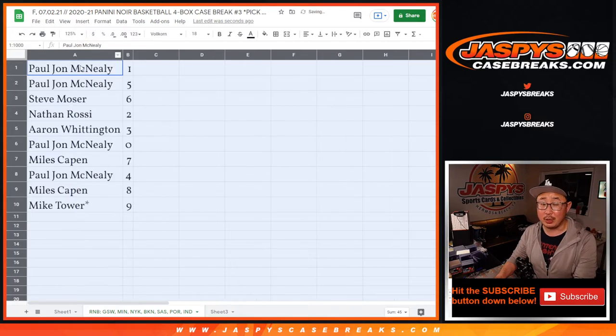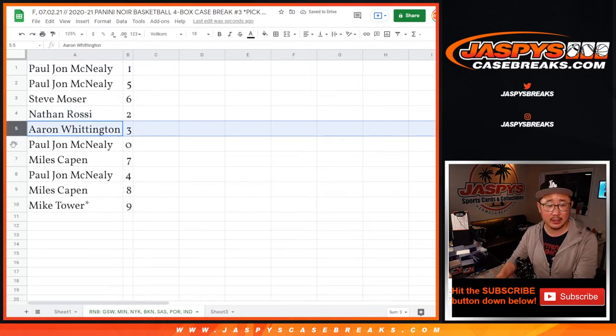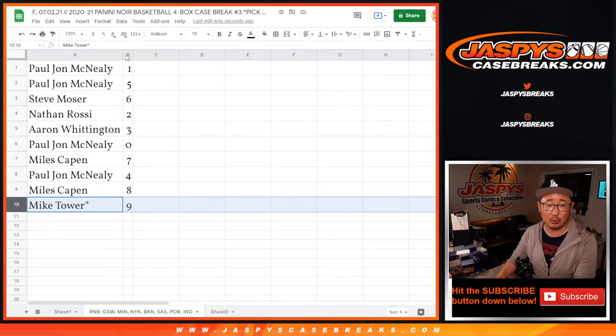PJ with one, five, and five. Steve with six, Nathan with two, Aaron with three, PJ with zero, Miles with seven, PJ with four, Miles with eight, and Mike with nine.